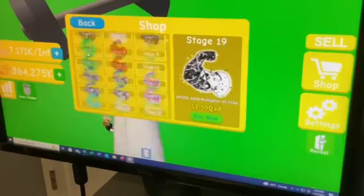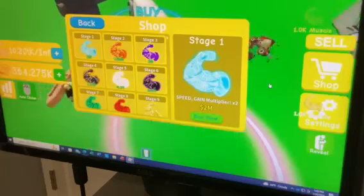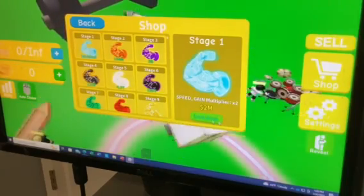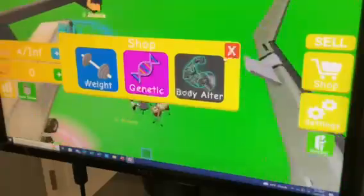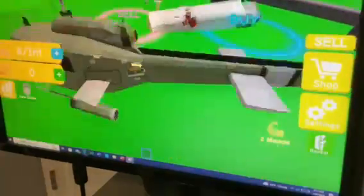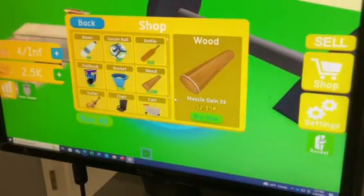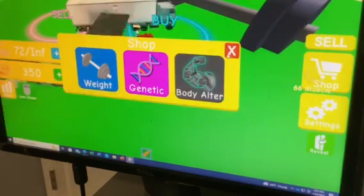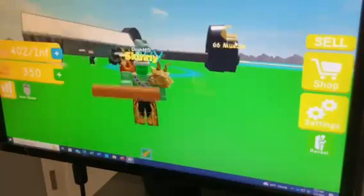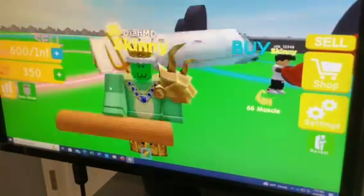Stage 19, we're almost to stage one. Now we have double the multiplier and double the speed, so now it should be easy. I guess we buy a wood.